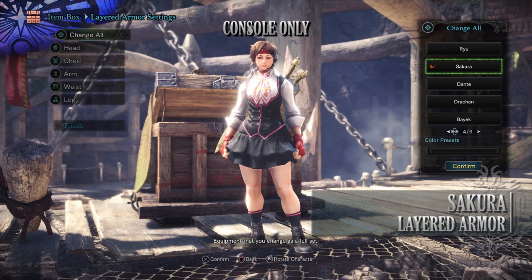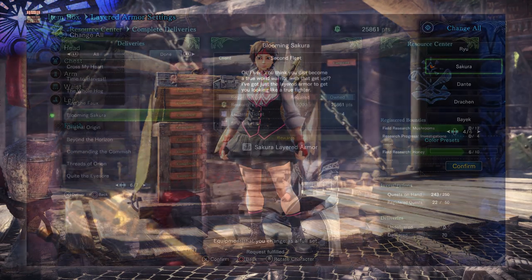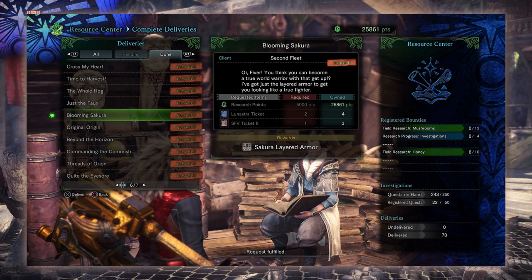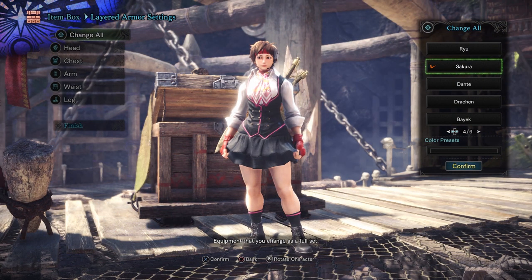Next is the Sakura Layered Armor — this is for consoles only. This is from the delivery known as Bloom in Sakura and requires Research Points, Lunostra Tickets from Arch-Tempered Lunostra and Street Fighter V Tickets, which are from the challenge event quest known as Empress in Full Bloom. This turns you into Sakura from Street Fighter V.